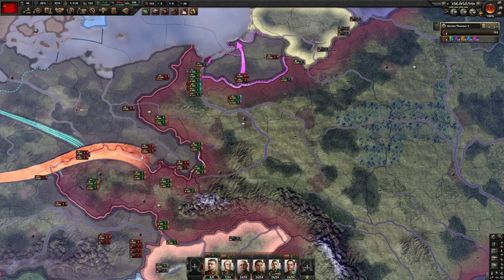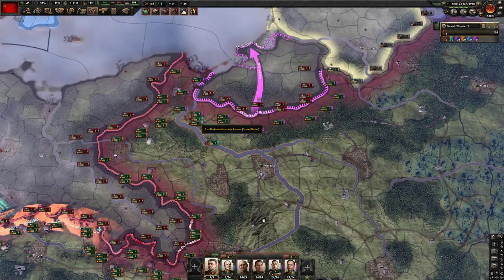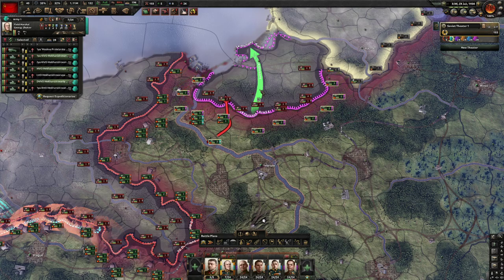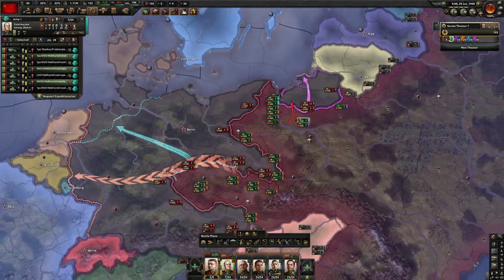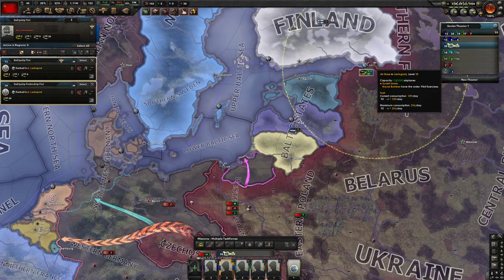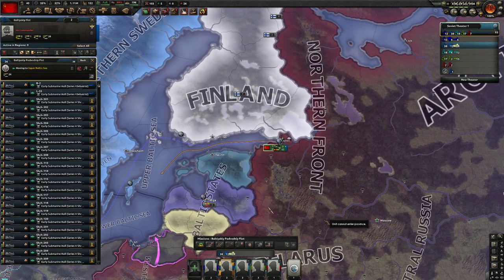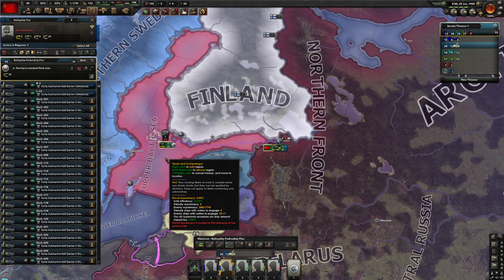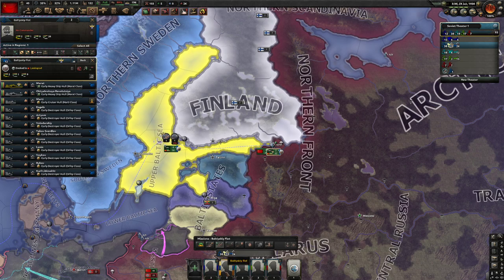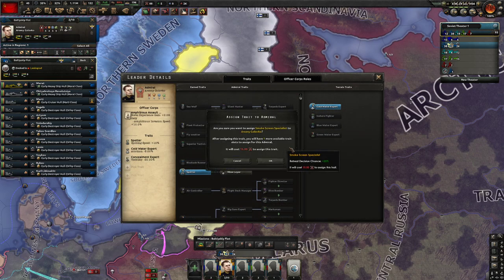The trick here is you might want to take out a certain area first, but that's not going to be advantageous. What you need to do is attack the Königsberg area and take that bubble out first — you don't want the enemy to get behind you. Let's also save our navy. We'll put up some convoy raiding just in case the Germans try to be tricky.